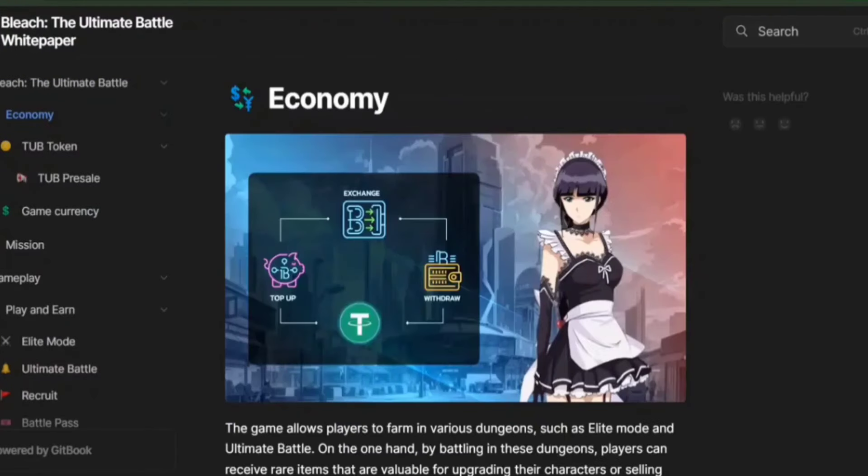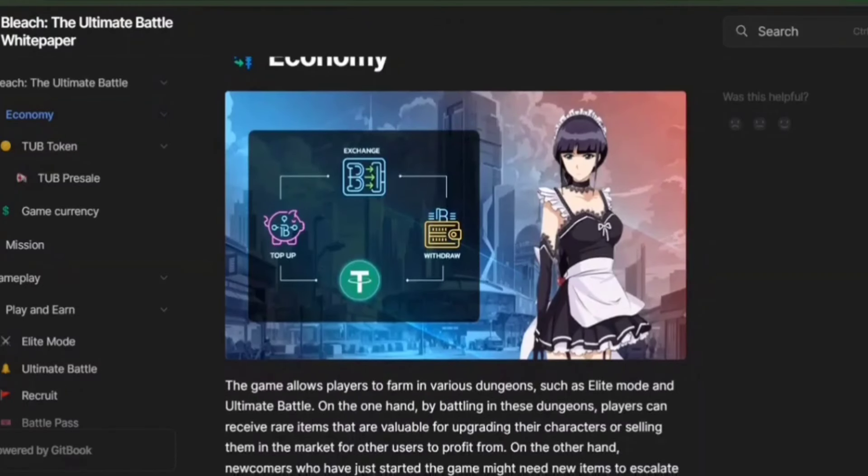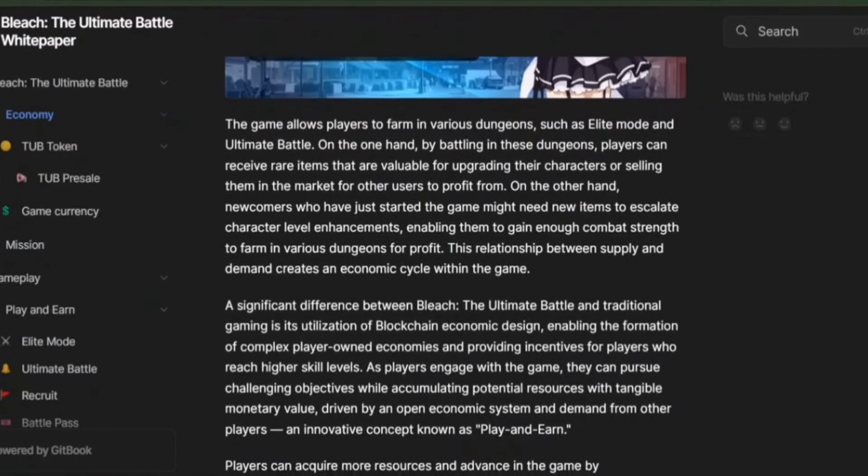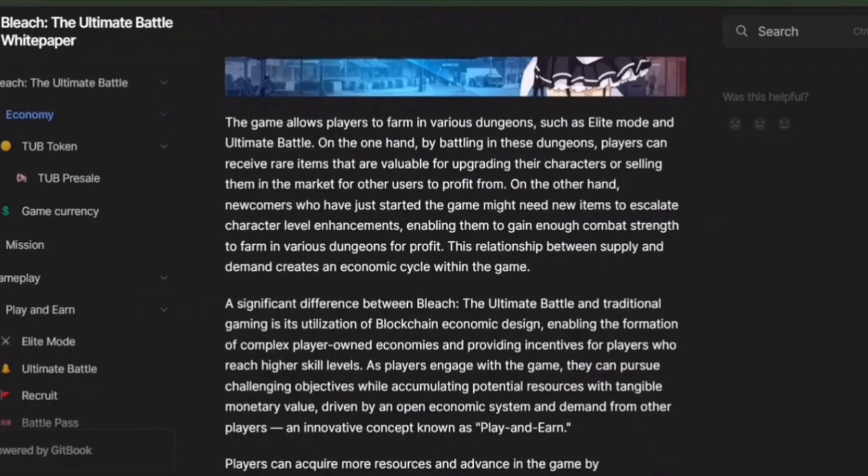Bleach has a unique game economy that adds a lot of depth and excitement. Players can farm different dungeons like Elite Mode and Ultimate Battle to get rare items. These items are valuable for upgrading characters or can be sold in the market to other players for profit, creating a dynamic supply and demand cycle that drives the in-game economy. For new players, this system is especially important — as you get stronger, you'll farm more efficiently and start earning valuable items yourself. This progression keeps the game engaging for both newcomers and experienced players.